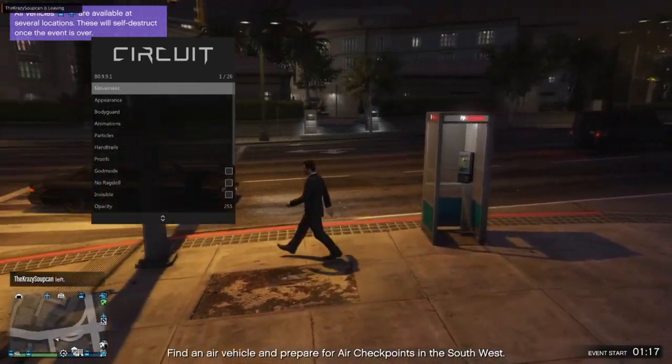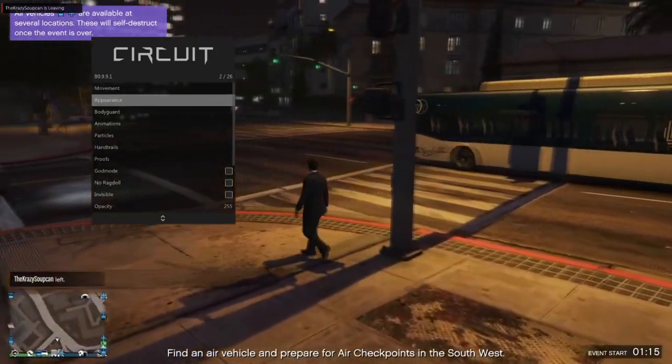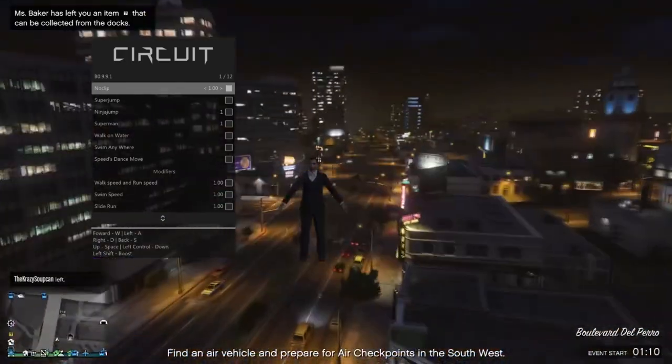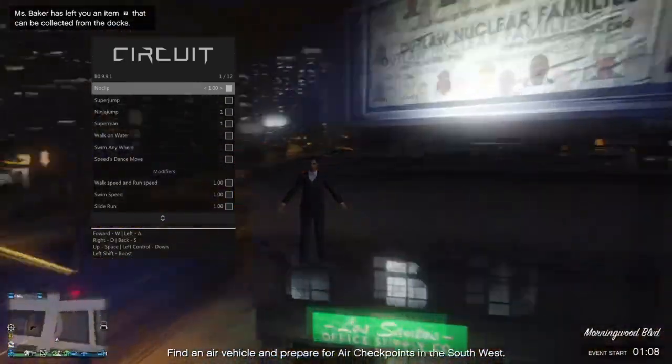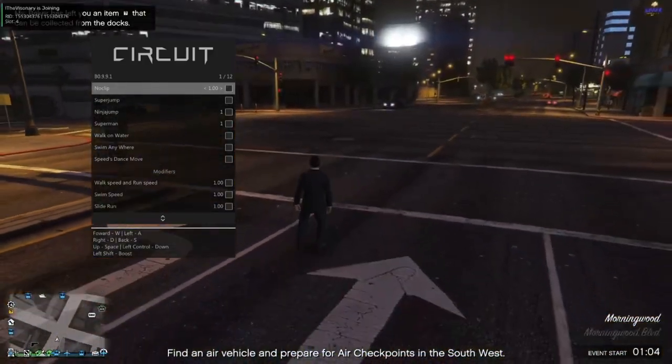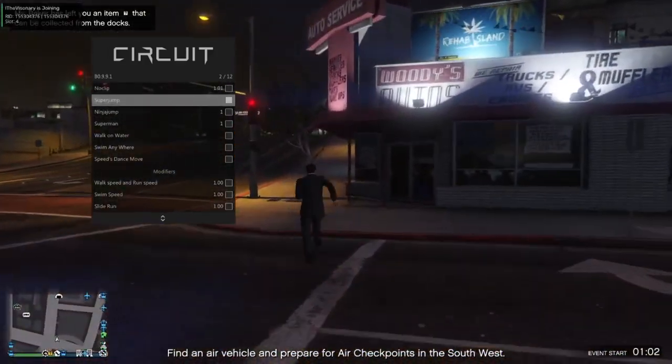So let's check out the self options. You have movement and appearance. Let's see the movement — you have noclip, as you can see right here. There's tons of stuff. Let's show that off really quickly. You have super jump, as you can see. Very classic features.